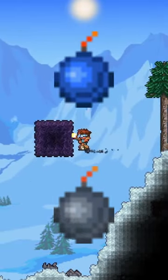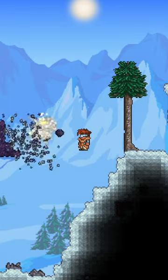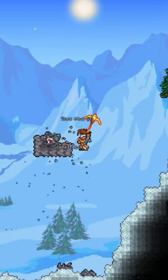Most Terraria players use a sticky or normal bomb to get rid of evil biome blocks during the start of the game. But what if I told you there's a better way? Using the purification powder bought from the Dryad, you can easily break the evil biome blocks without needing bombs.